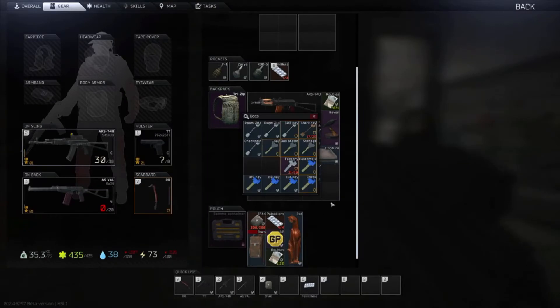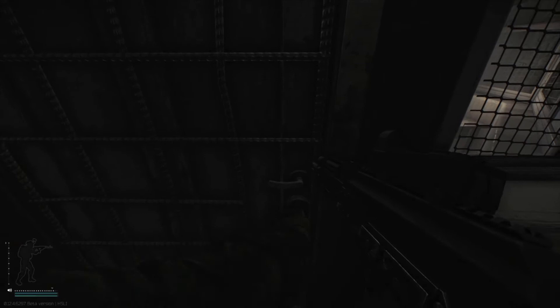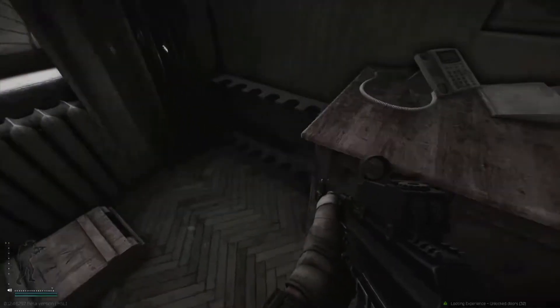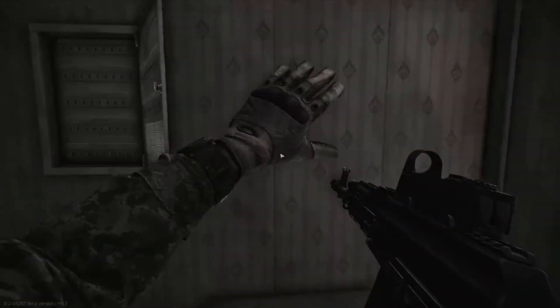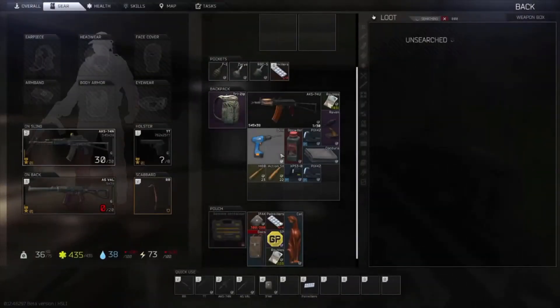The next room is the Guard Desk, which is the G-desk key. Inside you've got two ammo boxes, a weapons case, and a spare weapons rack. I generally check the ammo boxes because I've found some nice ammo before. You don't really want PP, PRS, or PS. But if you get BT, BP, or Action SX that goes for a little money. M80 is not bad either. Think about what gives you the best payday.